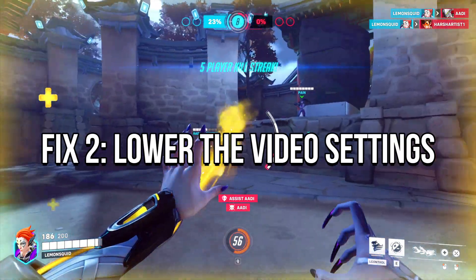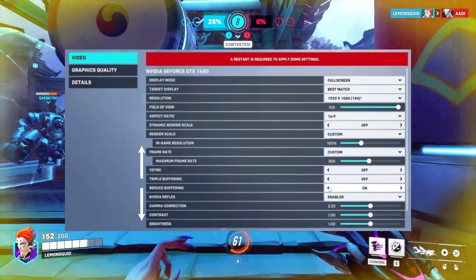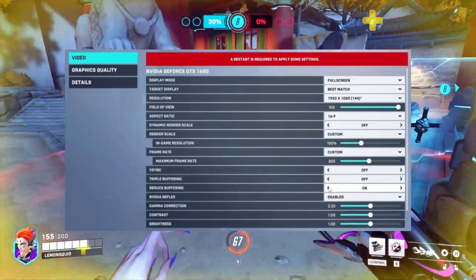Method 2: Lower the video settings. Set Vsync to Off, Triple Buffering to Off, Reduce Buffering to On, and Nvidia Reflex to Enabled.